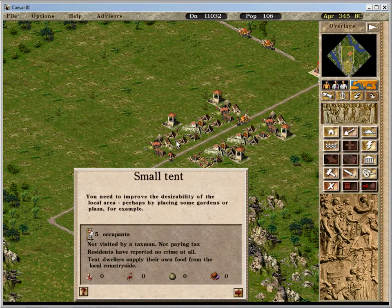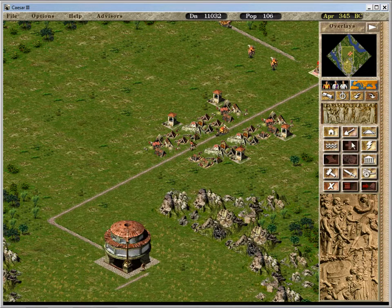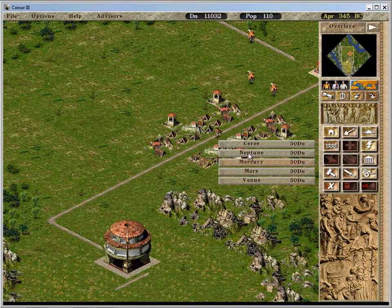What do you need? Gardens, plazas. You can also use temples for that same purpose.